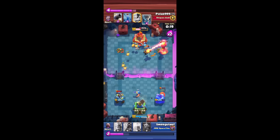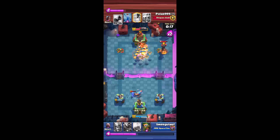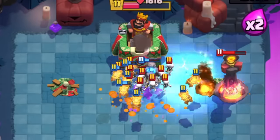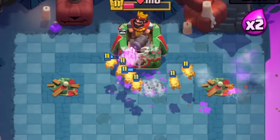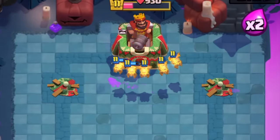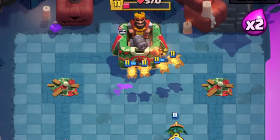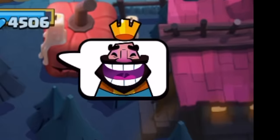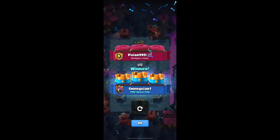I care a little bit about that Mini P.E.K.K.A. — yank him away! Stay the fuck away from my tower! Back to trying to three crown — take out the Inferno Tower! This tower is mine! I'm gonna place Dark Alba! You lost, homie! Yes! How the hell did I get three crowns with this deck?